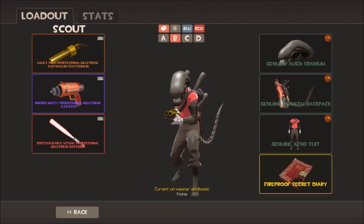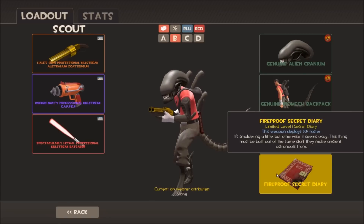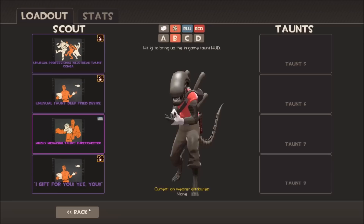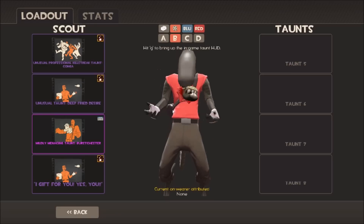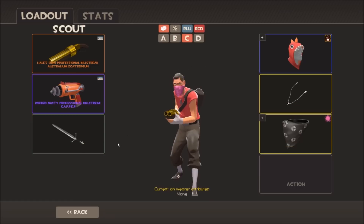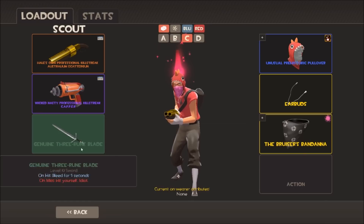This is one of my favorite loadouts - the alien loadout. Unfortunately you can only wear it during Halloween because so many great cosmetics are Halloween restricted. I've got my spells diary and the burst chest - strange one - you've got an alien coming out of an alien, alien-ception. Then there's another loadout I use for competitive games when I want to be more serious - pretty much the default loadout except I use the Three-Moon Blade, a reskin of the Boston Basher. It hurts yourself, which is useful in competitive to build uber faster or jump to slightly out-of-reach places.